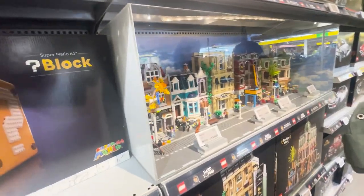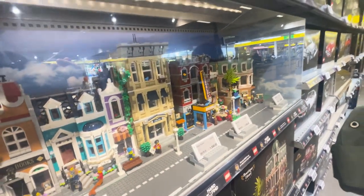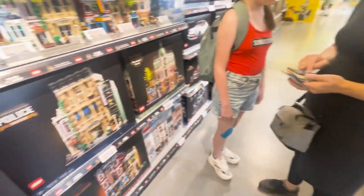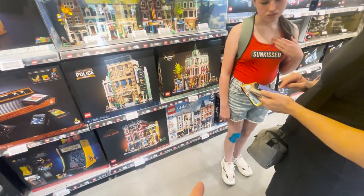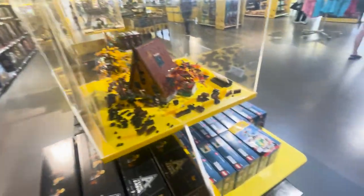Then we come to our modulars — we've got a whole street of modulars here: Bookshop, PlayStation, Jazz Club, Boutique Hotel, Assembly Square down the bottom, still in the old Creator Expert packaging. Incredible.